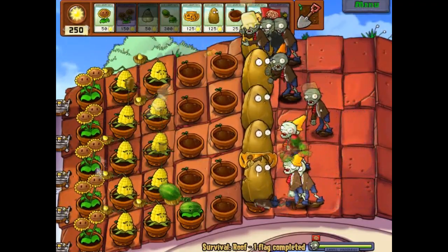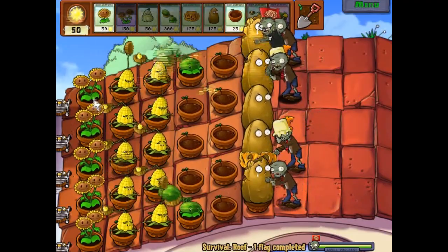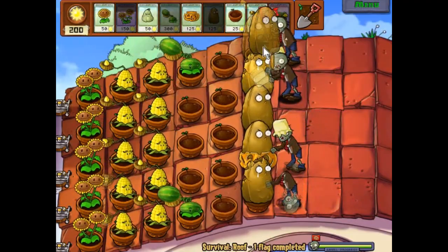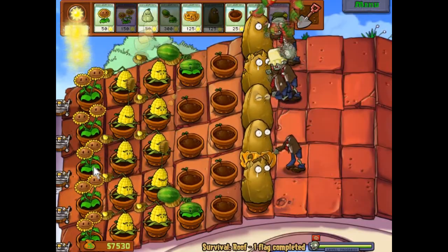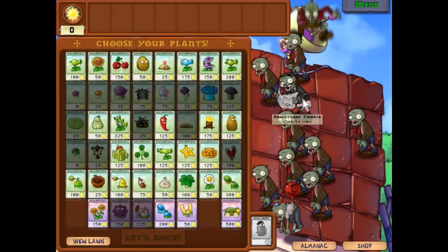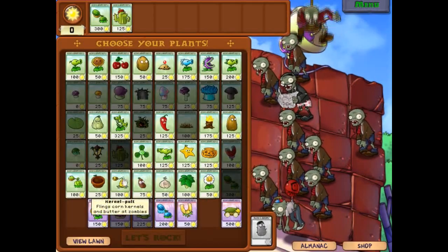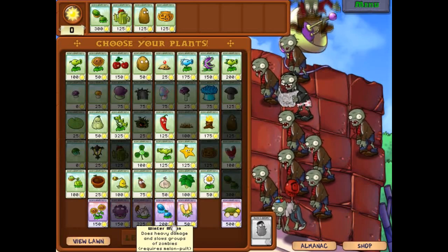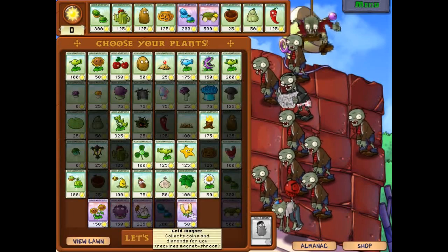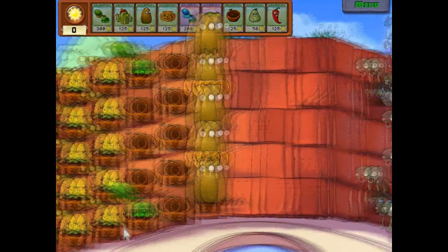Maybe it works for the first couple of survival missions, because they're not gonna start throwing Gargantors at you yet. But sooner or later they will, and you will need every row to be able to basically defend itself against one of those.